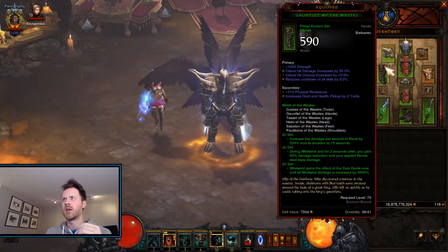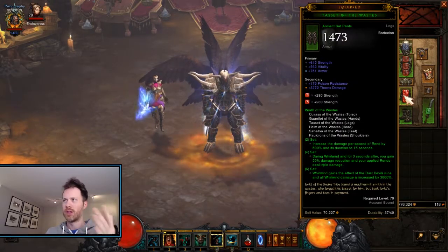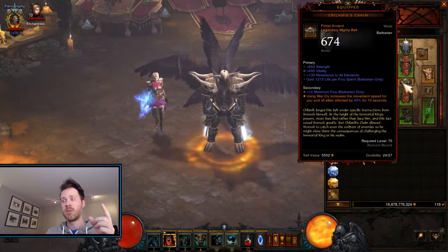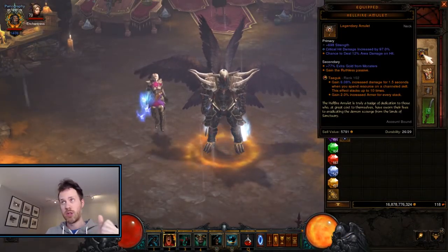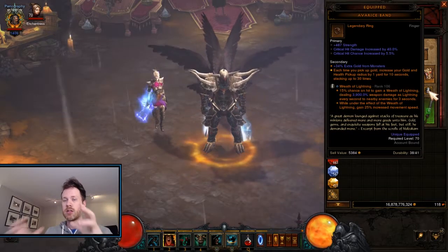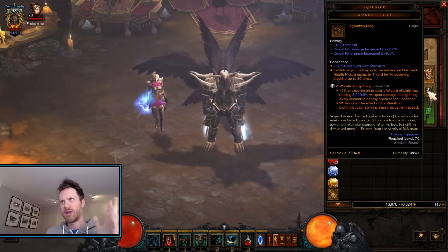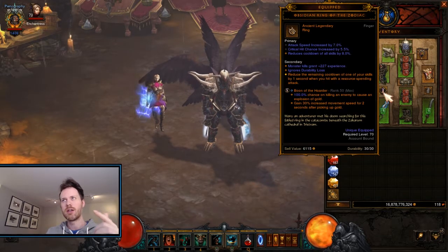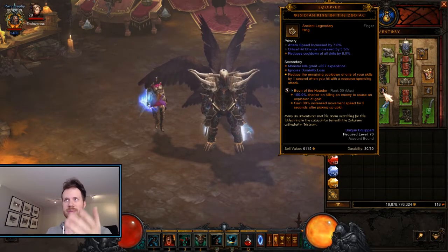It's the Wastes set, full six piece. I'm running a Chalenex Chain here just so that War Cry gives us an extra movement speed bonus — the whole purpose of this is just to move fast. War Cry gives us a movement speed bonus of 40%. I'm running Hellfire Amulet — whichever one you want. Warzashi and Arrguard's Critical — every time you destroy a destructible, it gives you a burst of speed. Avarice Band allows you to pick up gold and everything else, which allows you to move faster. I'm running Wreath of Lightning — when that procs it makes you move faster by 25%. Obsidian Ring of the Zodiac helps recharge all my skills so I can cast them more often. Boon of the Hoarder — partly for the gold, but also every time you pick up gold it makes you run faster by 30%.